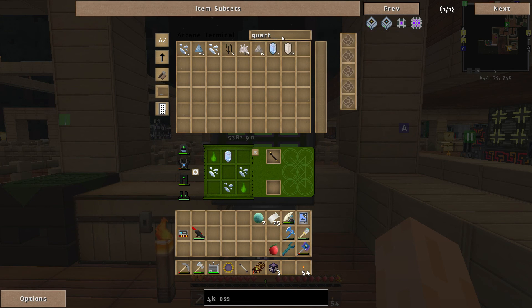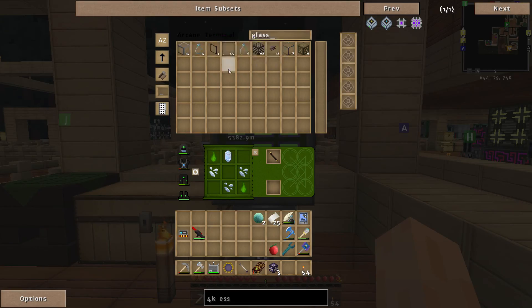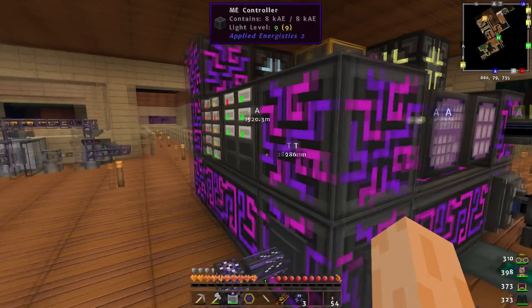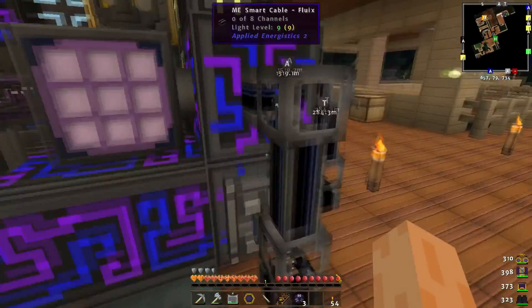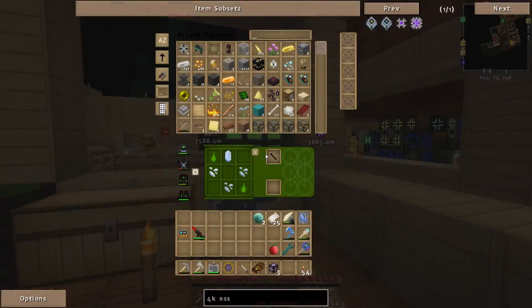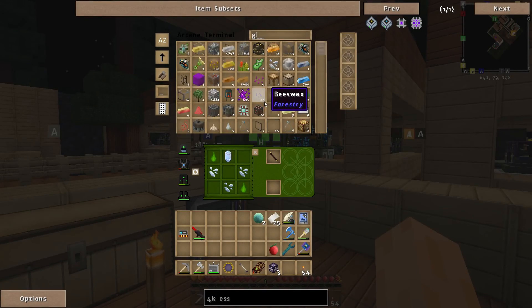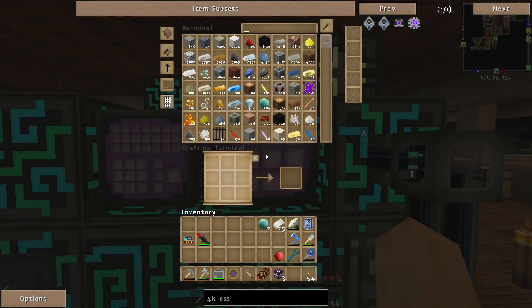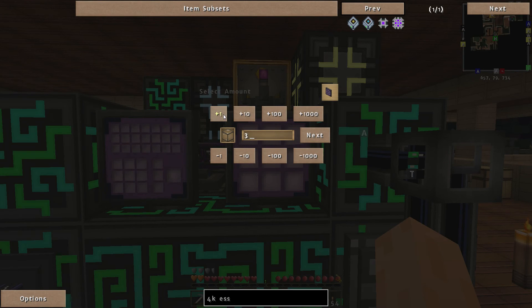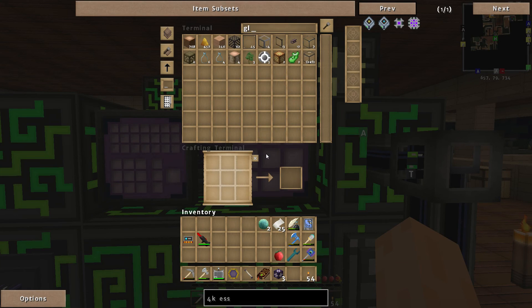Glass — what am I missing? Quite clear glass? Let me have a quick look — why is it not showing up? Oh, this isn't a crafting terminal, it's an arcane crafting terminal, so I don't think I can do stored craftables. That's really weird — I don't know why it's showing up here but not over there, but hey ho.